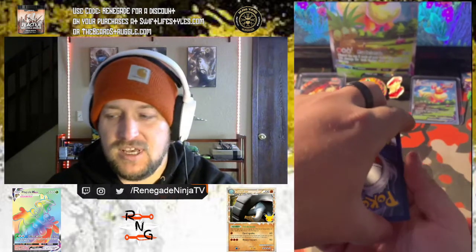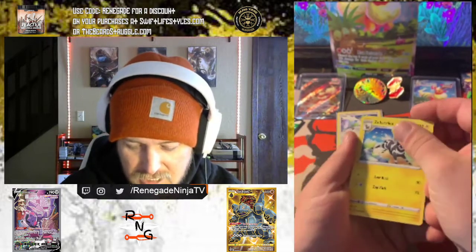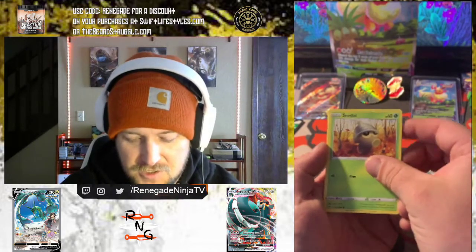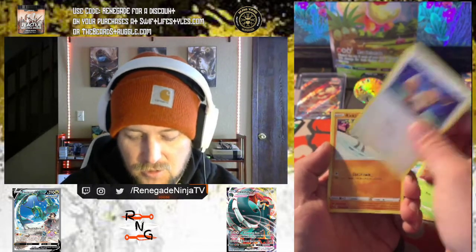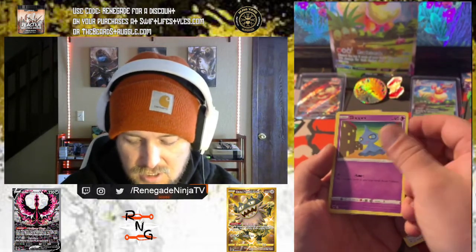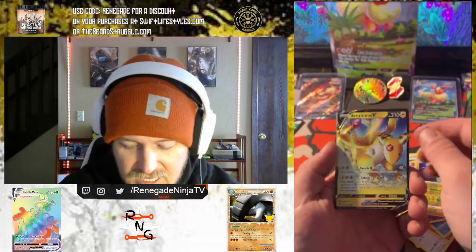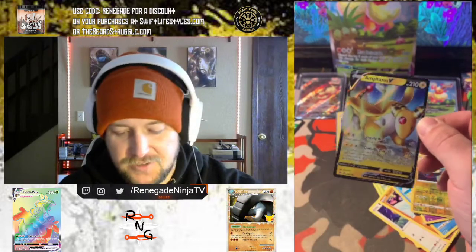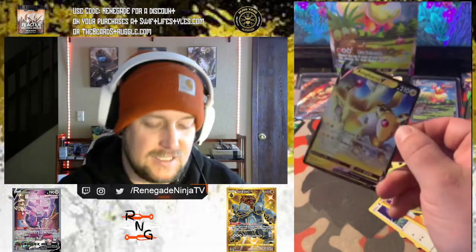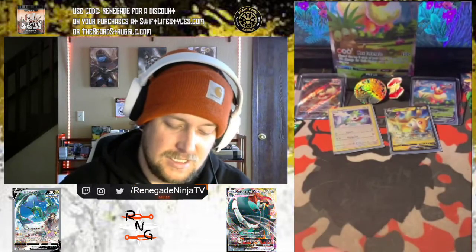Let's go with ground energy. Zebstrika, Excadrill, Nuzleaf, Seedot, Shiftree, a cute little Eevee at night, Riolu, Chewtle, Shuppet. A reverse electric — and oh, an Ampharos V! That's the first time I've seen this card, I didn't even know it was in this set. That's sick, I'll take that Ampharos V. That's real nice.